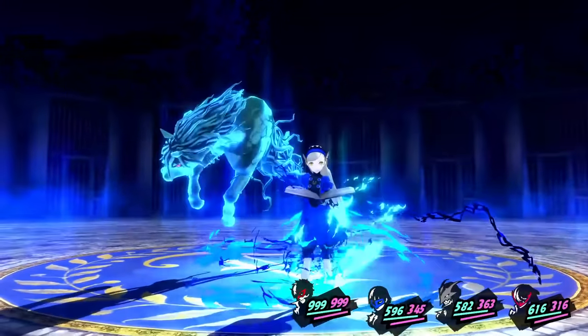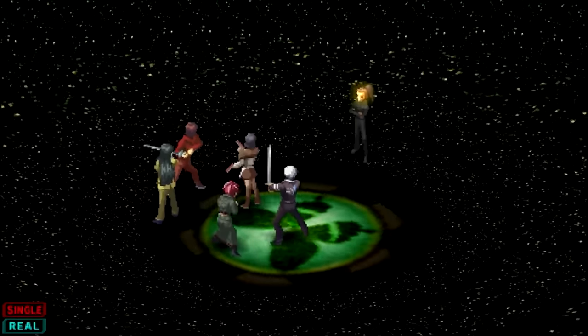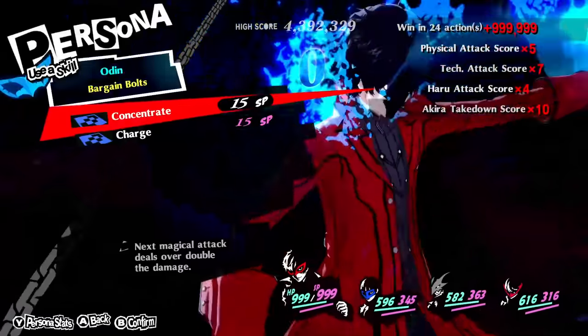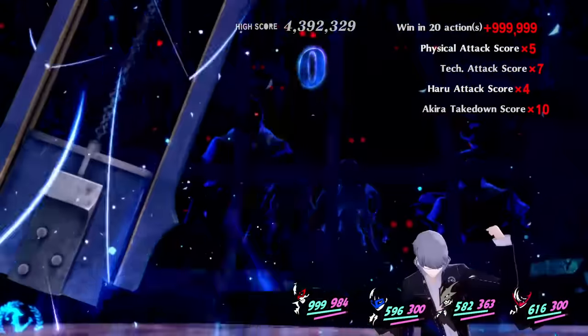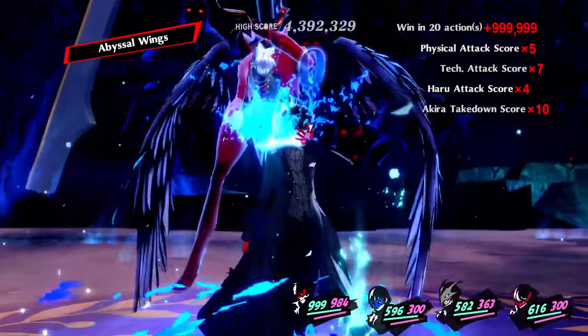Persona has had its fair share of tough bosses — Elizabeth in Persona 3, Philemon in Persona 2 Eternal Punishment, Margaret in Persona 4 — but none of them are above this new Persona 5 Royal boss fight, which is a mod that replaces the Persona 4 protagonist boss fight with a full 4 enemies: the Persona 4 protagonist, the Persona 3 protagonist, Aegis, and even the Persona 5 protagonist.